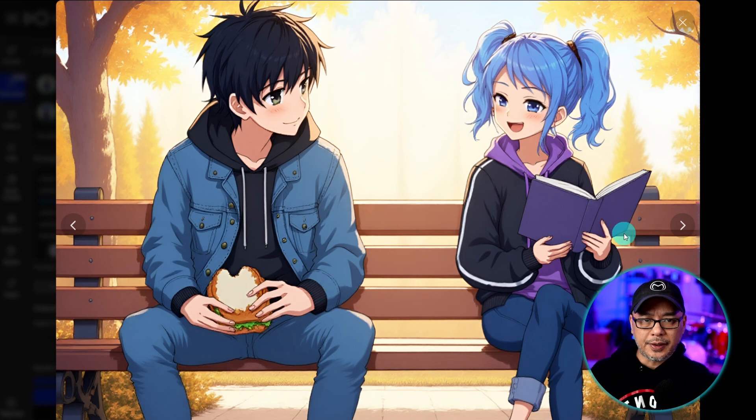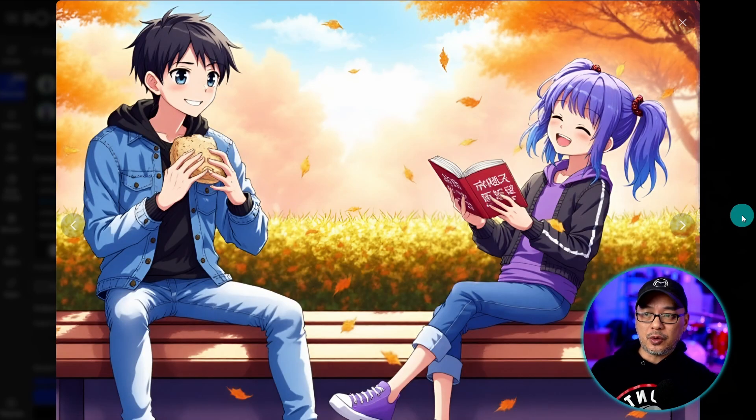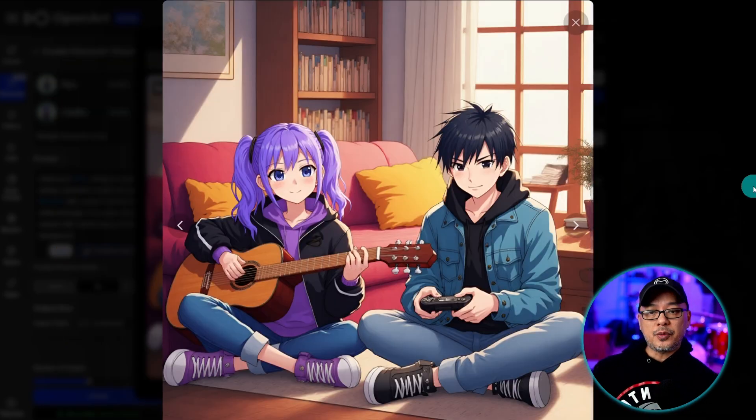Here's another one where I quite like the interaction where she's laughing — the purple hair comes through quite a bit better, although it does make them look a bit younger. I didn't state the age, but you may still see some slight variances. This one with a slightly different prompt where they're both indoors: Ryu's playing video games and Lila's playing her guitar.